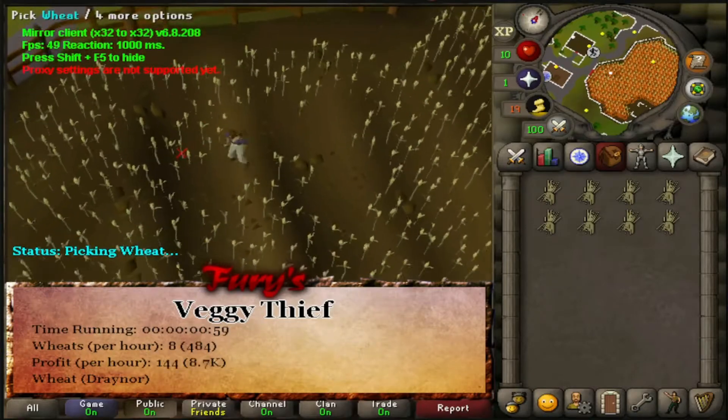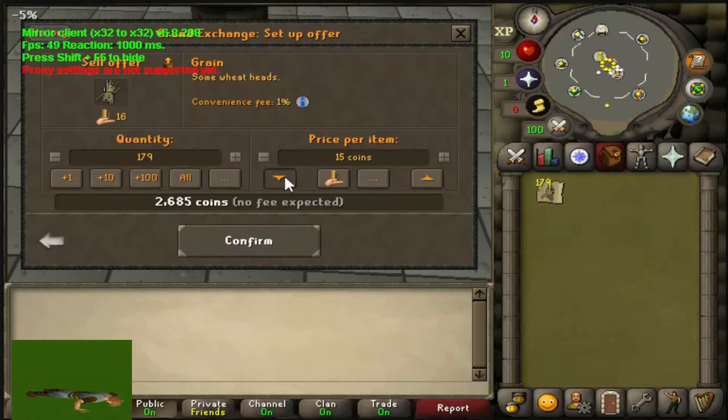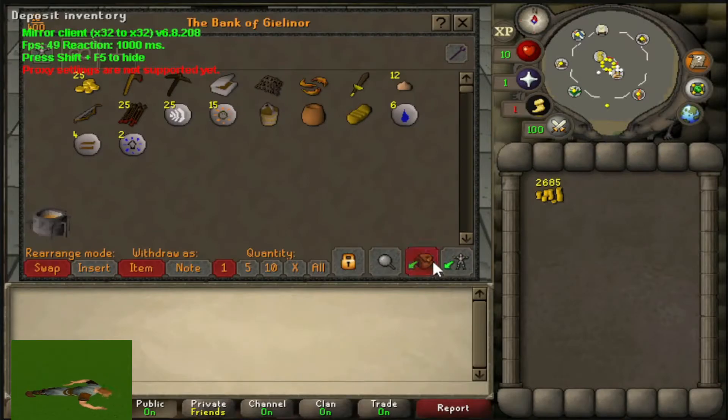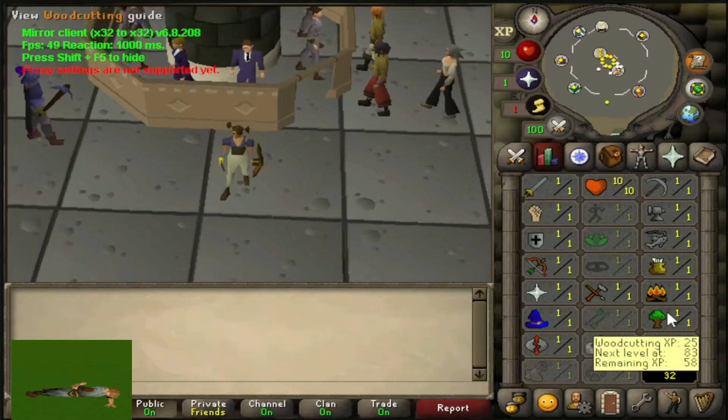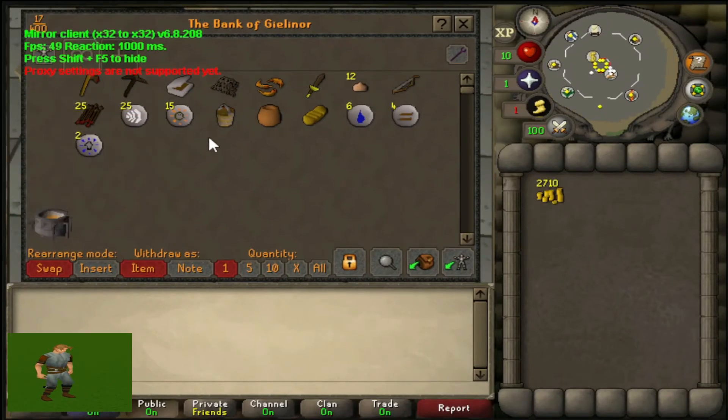So I just botted wheat for a good 10 minutes or so, and then I'll meet you in the Grand Exchange and I'll tell you how much we made. We picked some wheat and it just instant sells for about 2.6k, which is not bad because we don't have any money. That's the cash stack we have.